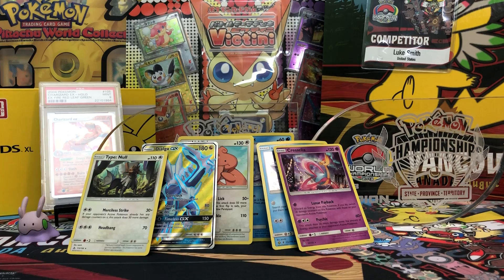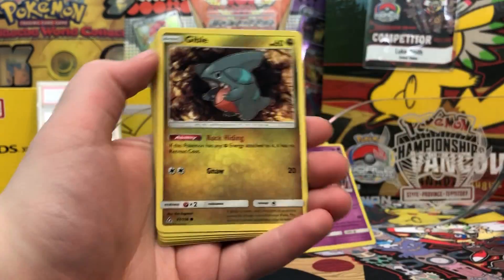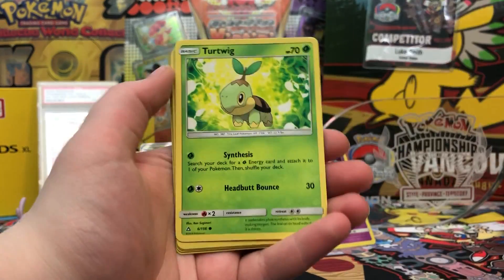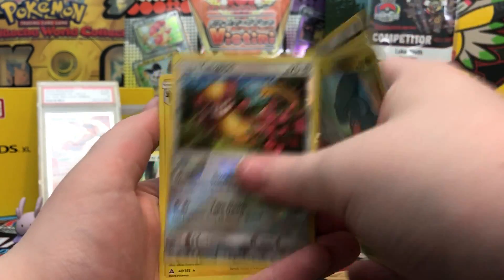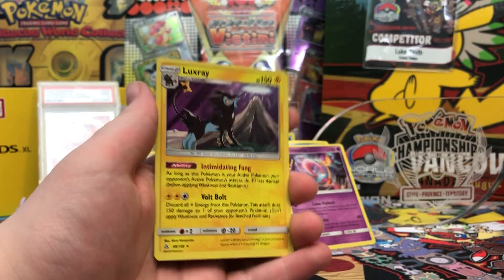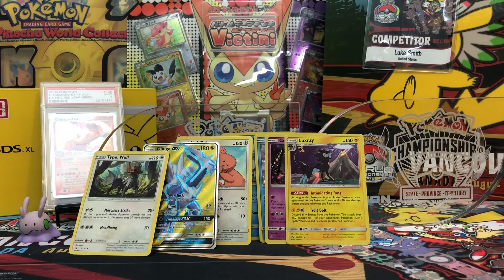And pack four. Got a Metal Energy, Mars, Electric Memory, Floatzel, Gible, Croagunk, Turtwig, Roselia, Gible, Reverse Yungoos, and our rare is a Reverse Holo Luxray. We got two Holo cards out of this blister pack.